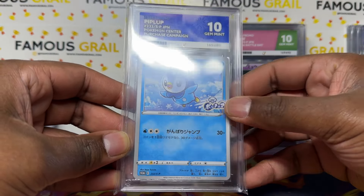Kangaskhan GX — Start Battle promo — Gem Mint 10. Beautiful Simon Gym promo, let's go! The Chrysalia promo is next — I can't remember which set it is because the label just says 'store purchase campaign.' I'm not a huge Chrysalia fan but I love these stamped Sun and Moon promos — Gem Mint 10, had to grab it. Then a Korakara promo — a nine on that one, unfortunately.